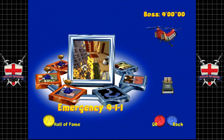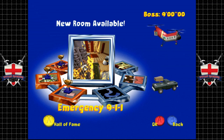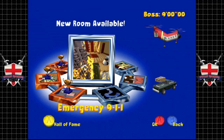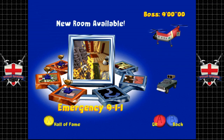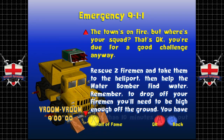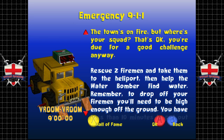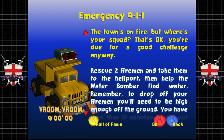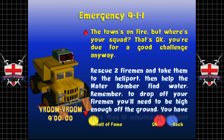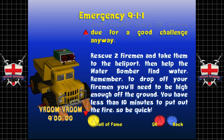Look at that timer — nine minutes. This one is a bit more involved; I like this mission quite a lot. The briefing: the town's on fire but where's your squad? Rescue the two firemen and take them to the heliport, then help the water bomber find water. Remember to drop off your firemen — you need to be high enough off the ground. You have less than ten minutes to put out the fire, so be quick.